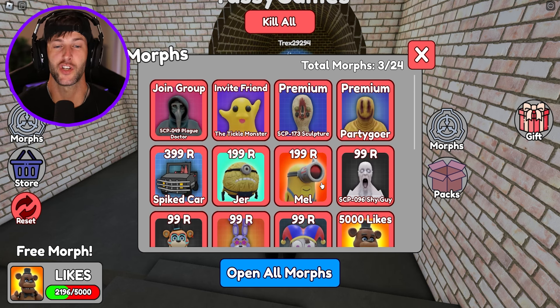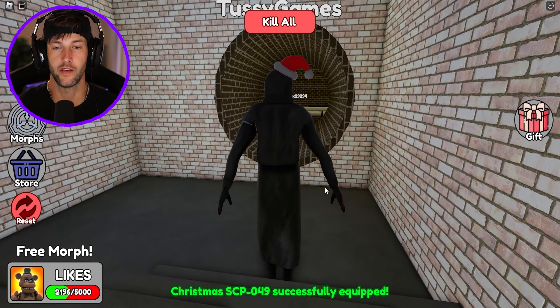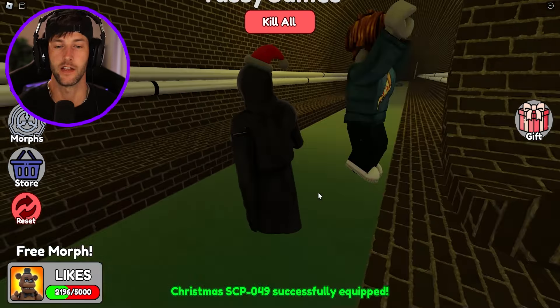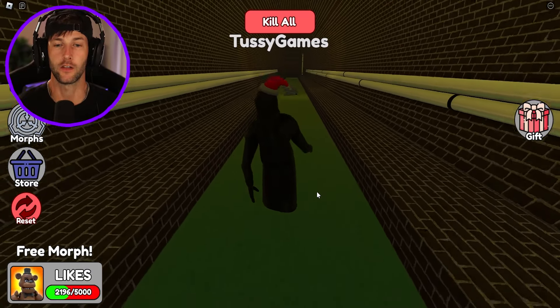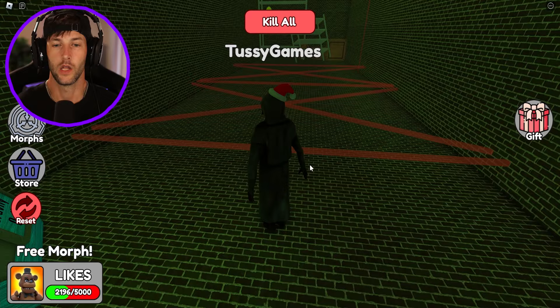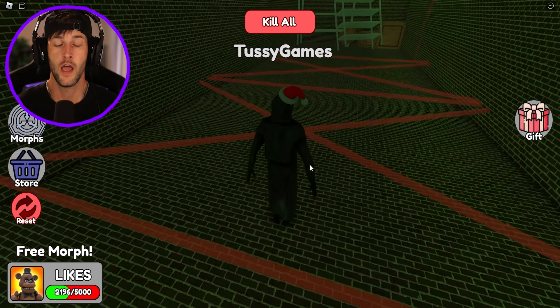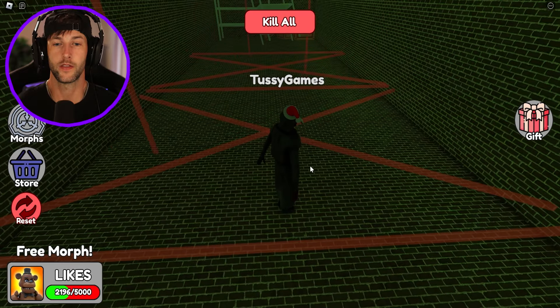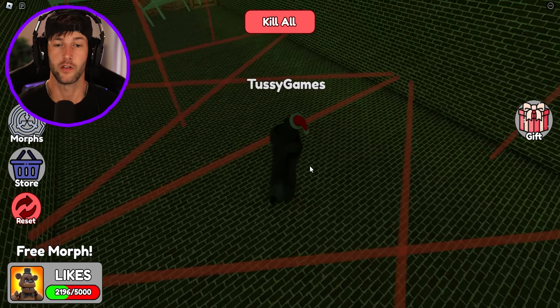I don't like this scientist, dude. He is not giving me obby vibes. I need a morph that can actually do an obby really well. Let's go with the Christmas SCP — I think he has what it takes to get through the sewers and do the laser obby. Come on, you're coming with me. You gotta unlock this morph. Laser attempt number two. If I hit the lasers they're gonna put me all the way back to the start, so I gotta be very careful. I almost touched the laser.